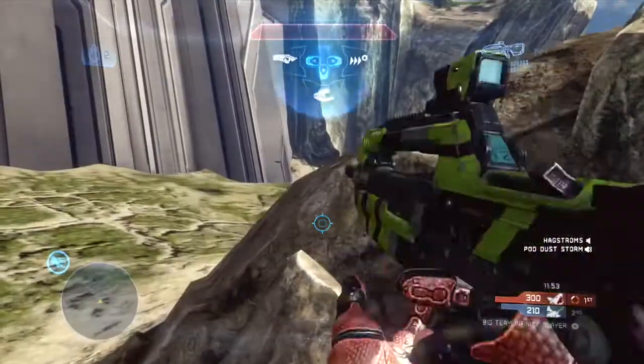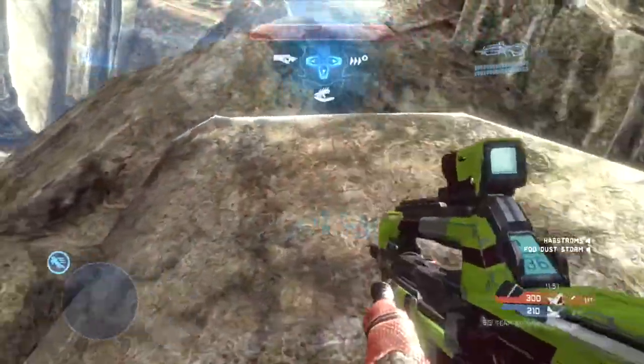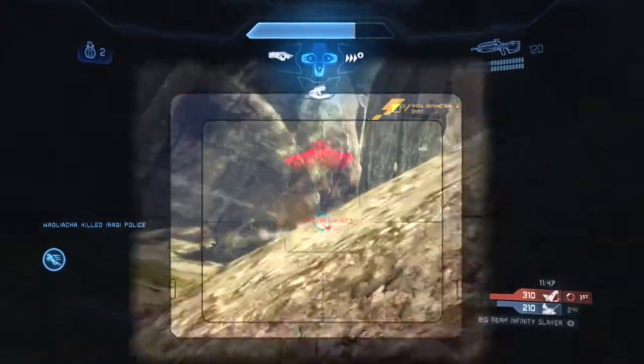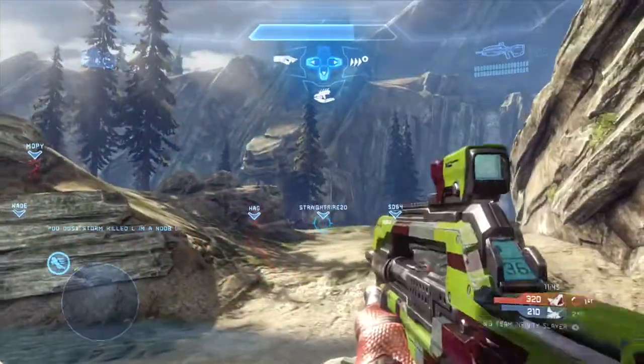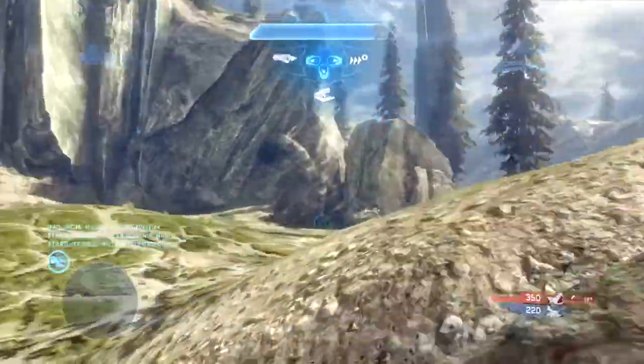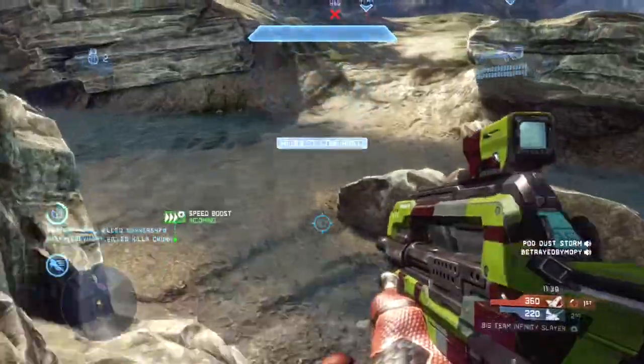And this guy across the way is in the enemy player's crack rock, or the exit to their crack rock. You can see he's just sitting right there, and then he's going to hide behind that rock. So I'm just waiting for my shield to regenerate, waiting for the enemy player to make a move. When I peek out a second time, I see that he hasn't made his move, so I call down the speed boost.